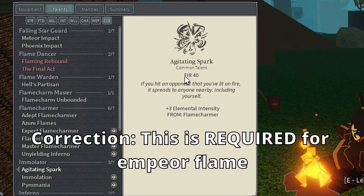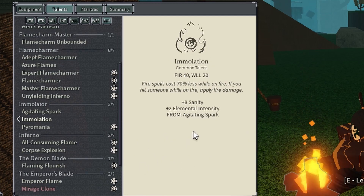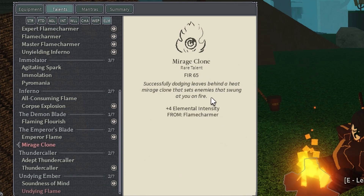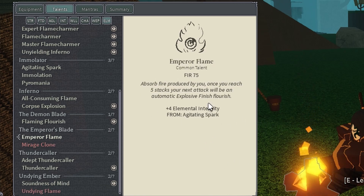Arctic spark helps the emperor flame proc easier, and immolation is really good when you are on fire. I also have prowlmenia, or whatever it's called, mortal clone, and of course emperor flame — you need it.